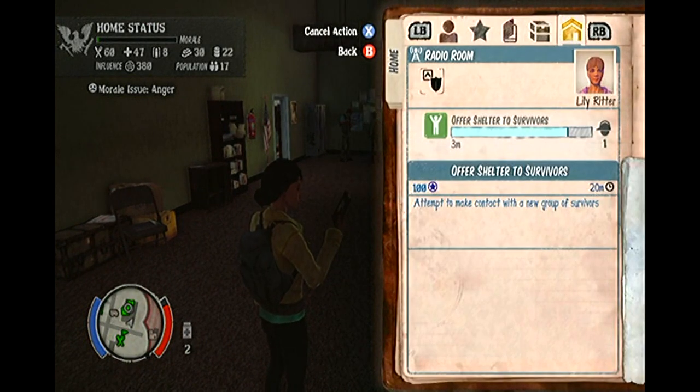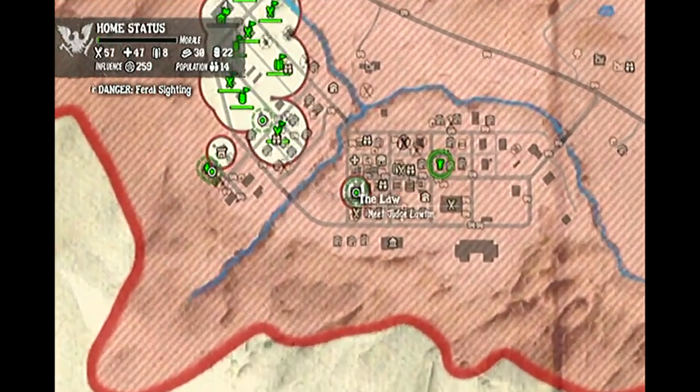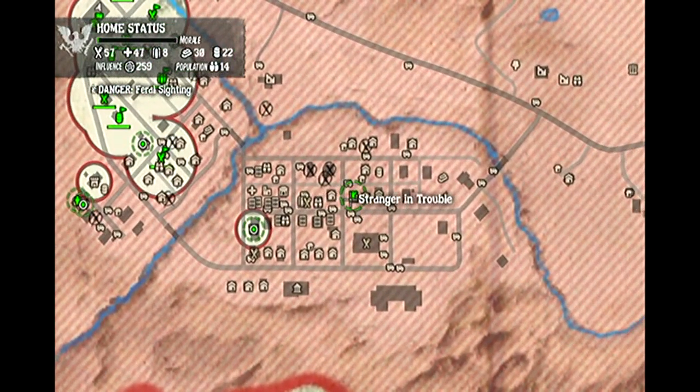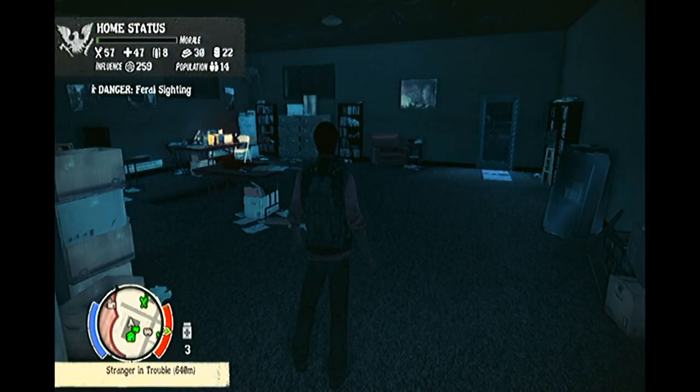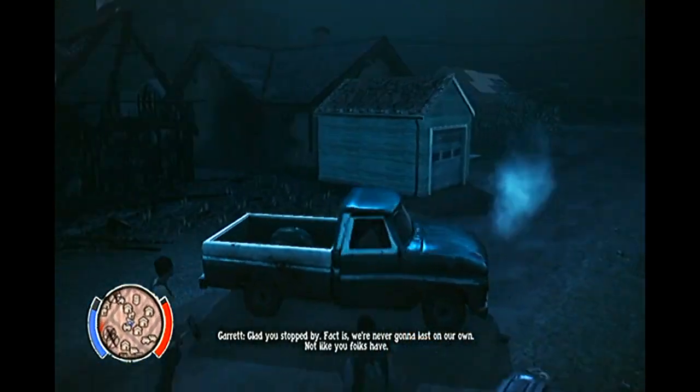Expert survivors come with countless advantages over the regular survivors that you can find just about anywhere. You can still become friends and switch out to expert survivors too, but the only difference is that they excel in certain fields, which in turn allows you to fully upgrade certain camp buildings, which makes your survivor group even stronger.